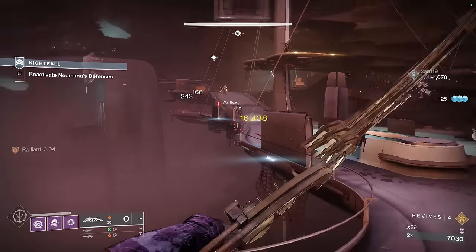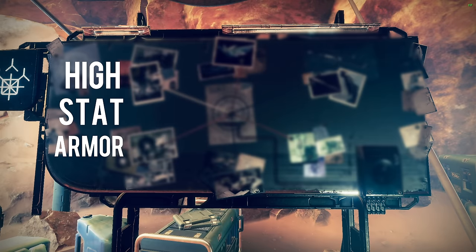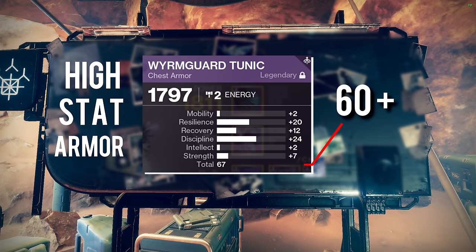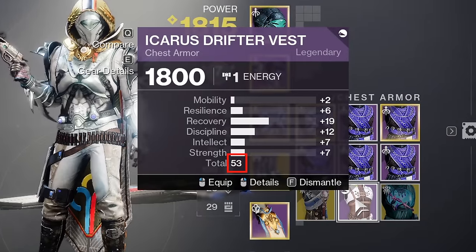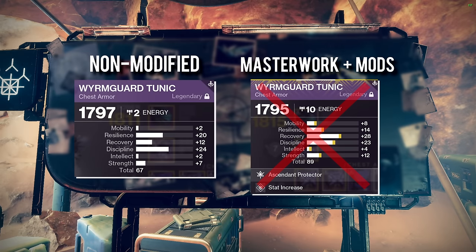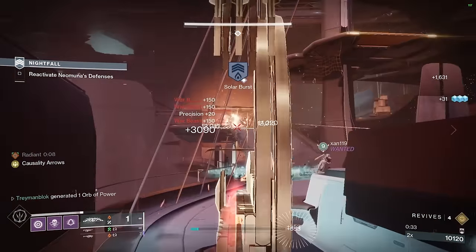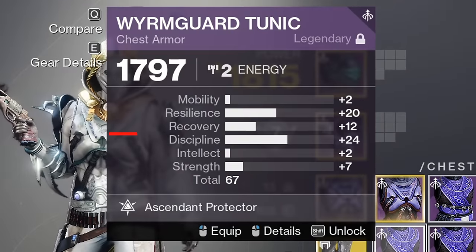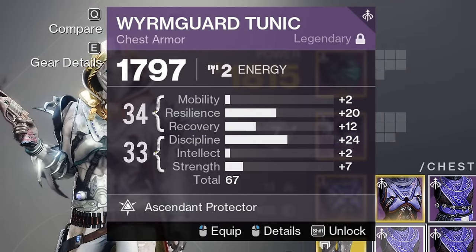To start, let's talk about what is even considered high stat armor. In my opinion, high stat armor is any armor piece with 60 or more total stats. Anything below that is almost always an instant dismantle. Keep in mind we are talking about the original value without masterworking or any added mods, so if you have those equipped, make sure to subtract them from the total. The armor in Destiny is divided into two buckets, and the game will always try to split the total stats somewhat evenly between both buckets, so it's usually between 30 and 34 in each.